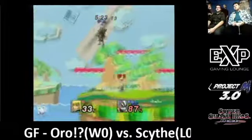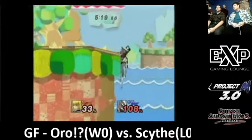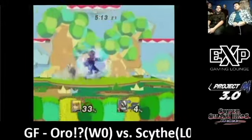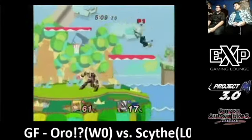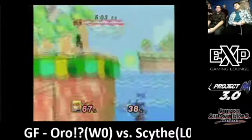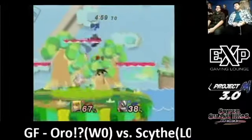Scythe has another stock lead, although it's at killing percent. Good ledgehog for the stock. Tight battle — misses down smash and then a really good punish. Mind games from Oro. Zero Suit is so quick she can do that. Very maneuverable.